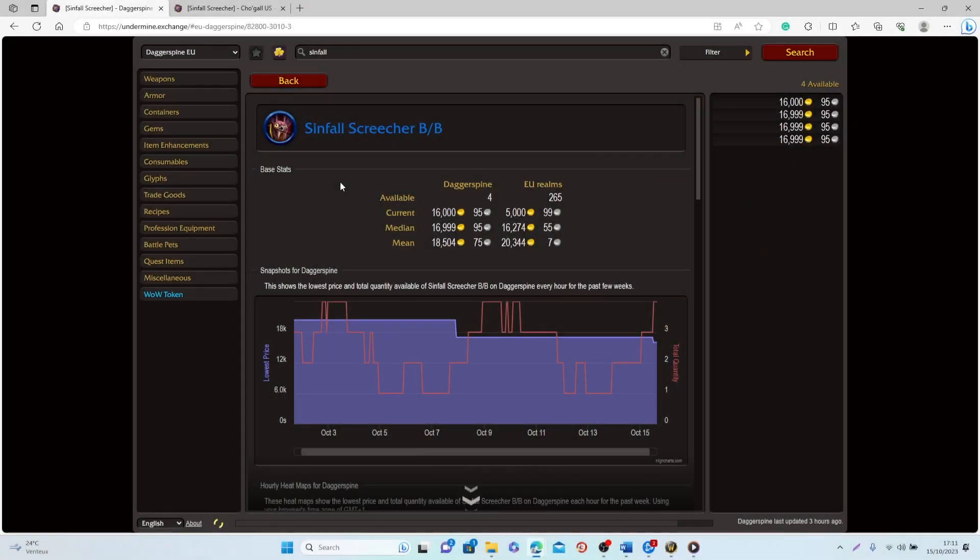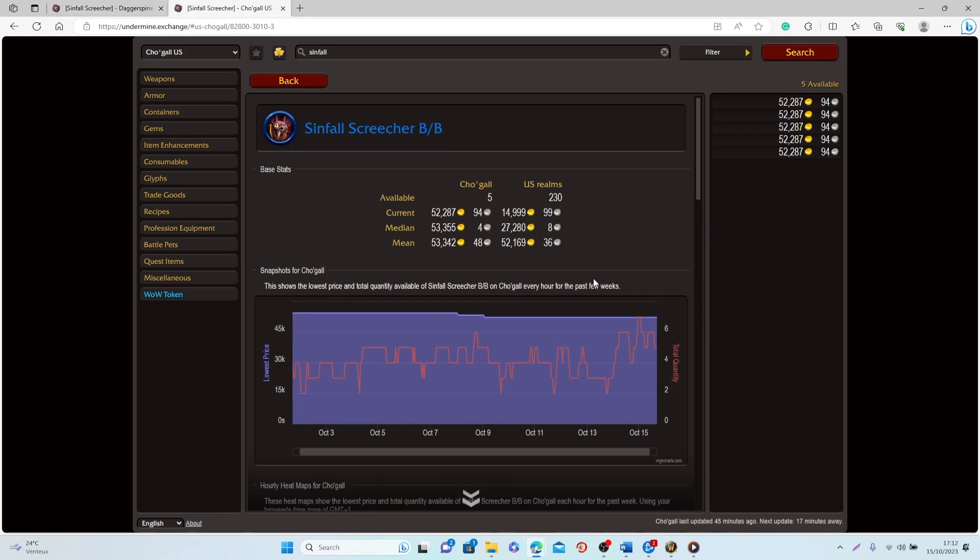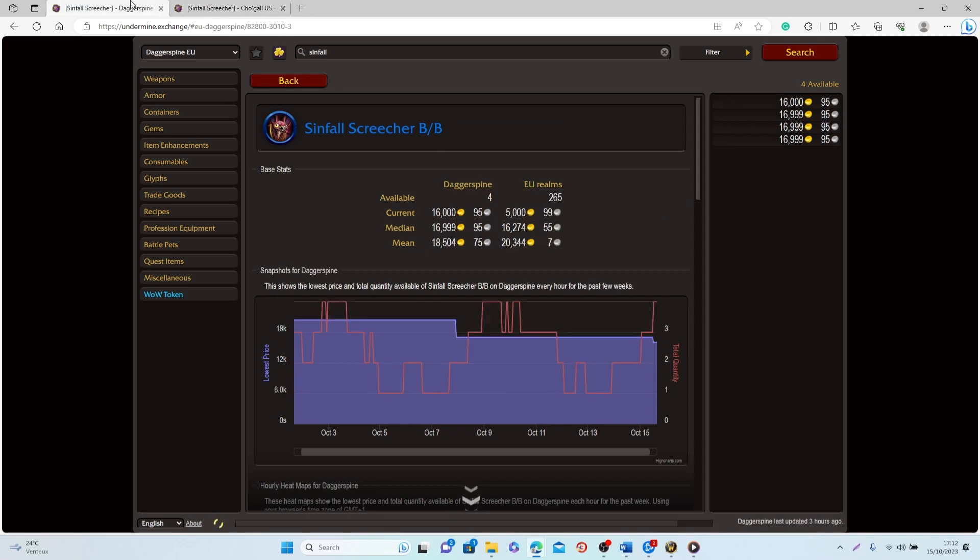When it comes to the sale rate and the value, the sale rate is usually around 0.02, which is not too bad for a pet that is this easy to get. When it comes to value, it's on European realms on average 16,000 to 20,000 gold, and on North American realms 27,000 to 52,000 gold, so you can very easily make some gold just by doing this quick farm.